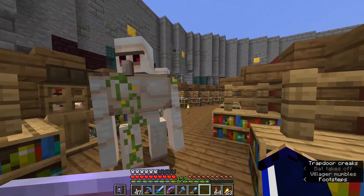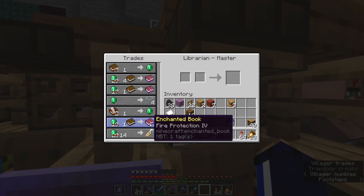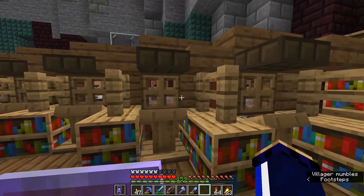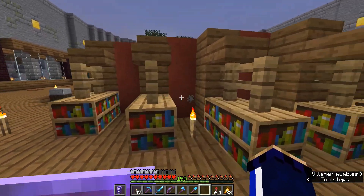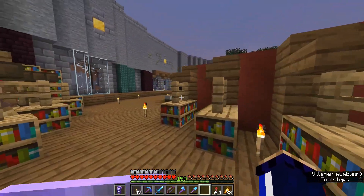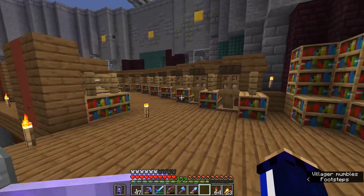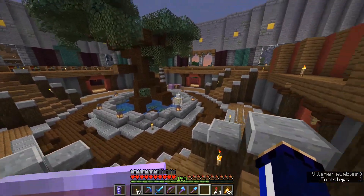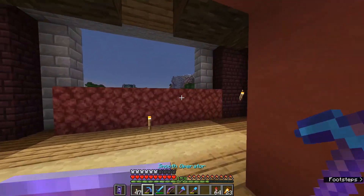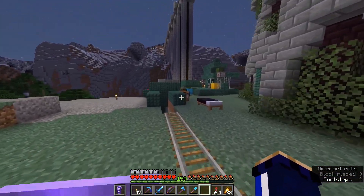We've got this guy with Efficiency and Unbreaking, and we have several who trade things like Infinity and Channeling. We've got folks like Multishot and Fire Protection IV for one emerald — that is very, very good. Around here we have 13 villagers. I've added in a little bit more space for a few more just so we can get at least 15, maybe 20 per side, and that will definitely cover us for every single enchantment at the highest possible tier. We're not going for Impaling III when we could get Impaling V from a trade.